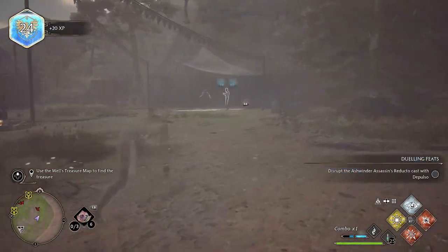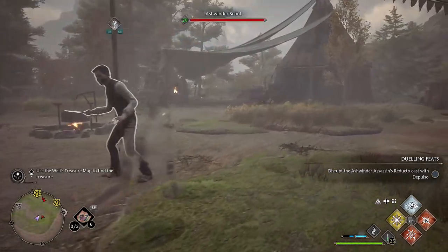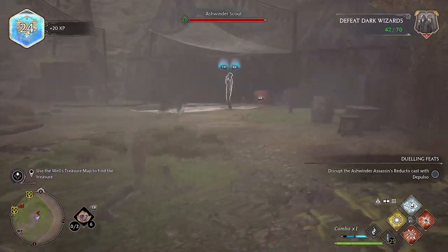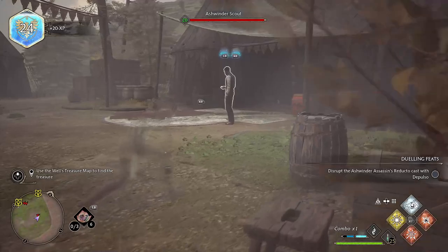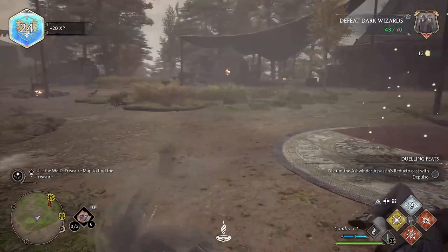When enemies spot you or hear you, they will have a white question mark pop up over their heads and you can quickly move around them. They will sometimes investigate an enemy that has been petrified, and after a few seconds the body will disappear. Most of the time enemies won't notice that you have been picking them off one by one.